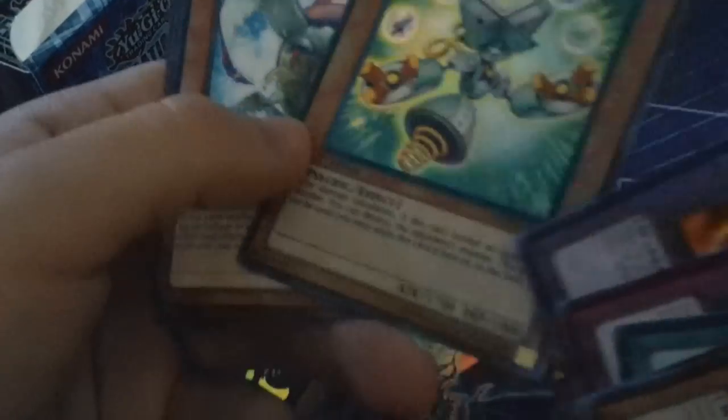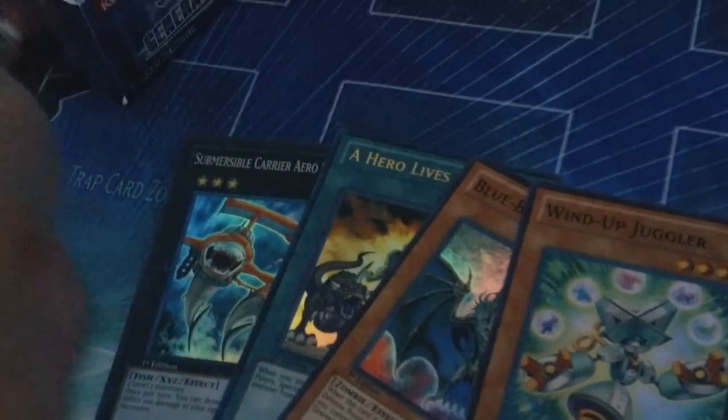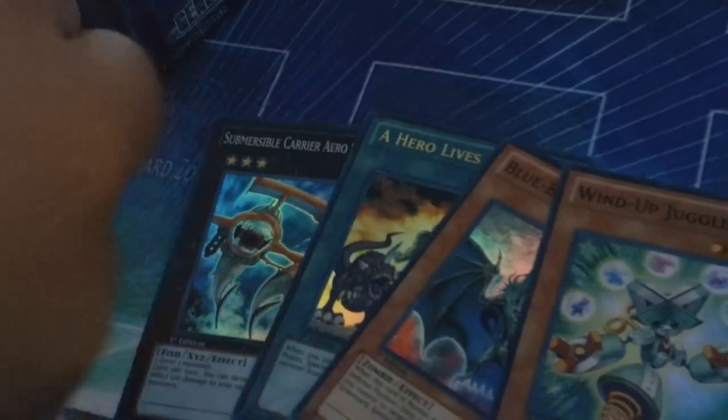Three more packs on the right side. Hopefully the supers and hollows are on the left side. Hopefully. Masaturo Goka, nice. Wind-up Juggler, nice — looking for that. Last pack on the right side. Wind Tortoise and Wonder Wand, nice. Wow, nice card.